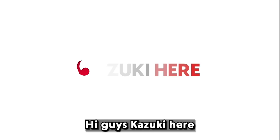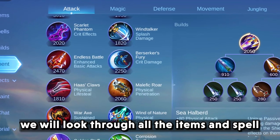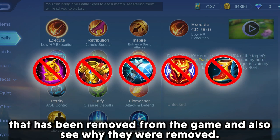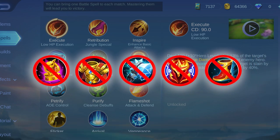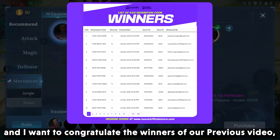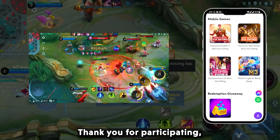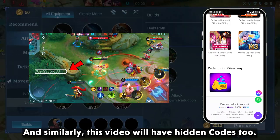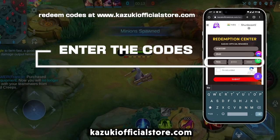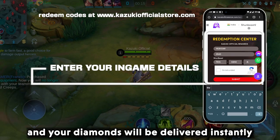Hi guys, Kazuki here, and in today's video we will look through all the items and spells that have been removed from the game and also see why they were removed. This video has redeem quotes, and I want to congratulate the winners of our previous video — thank you for participating. Similarly, this video will have hidden quotes too. Find it from the video and redeem it at KazukiOfficialStore.com and your diamonds will be delivered instantly.